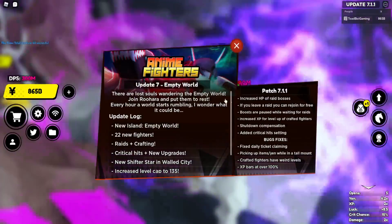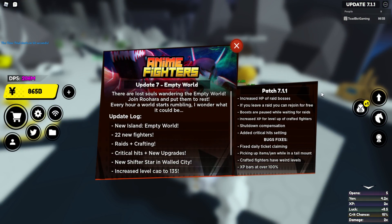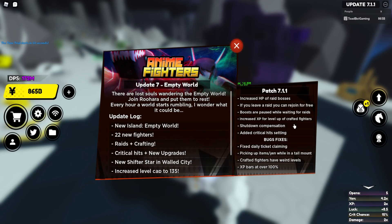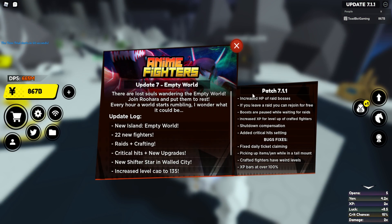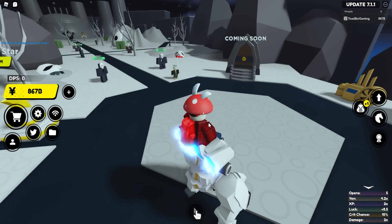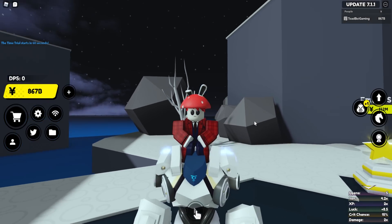They did go ahead and release a new update yesterday which increases the HP of the raid boss, allows you to rejoin if you leave a raid, increases XP for leveling up crafted fighters, added critical hit settings, fixed daily ticket issues, and fixed crafted fighters having weird levels and XP bars at over a hundred percent. Lots of updates and cool things being added every single day.